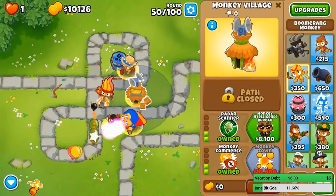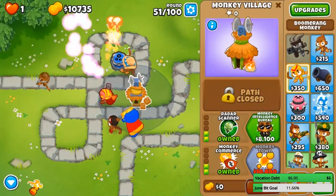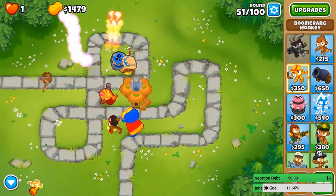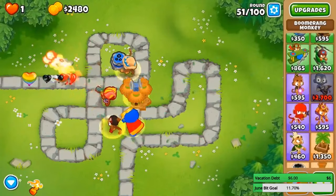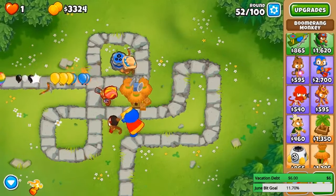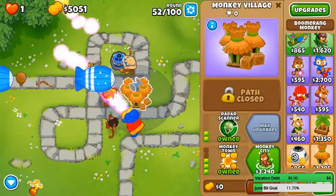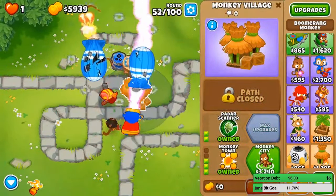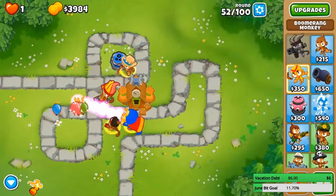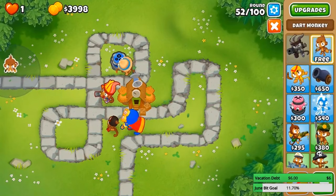On round 51 we should be able to afford it. Lots of camo ceramic balloons this round — no big deal because we got this thing. We don't have an MIB for DDTs anymore but since we have super monkeys that won't be a big deal, I hope. The late game linking stream is going to be tomorrow — 27 hours from now. Stay tuned because it's going to be a very very long stream. I'm gonna start from round one and see how far I can go. Also, this upgrade gives you a free dart monkey every round — I'm gonna buy it.